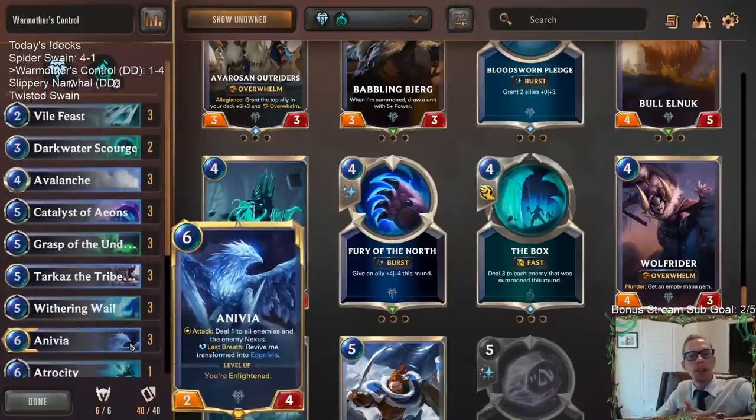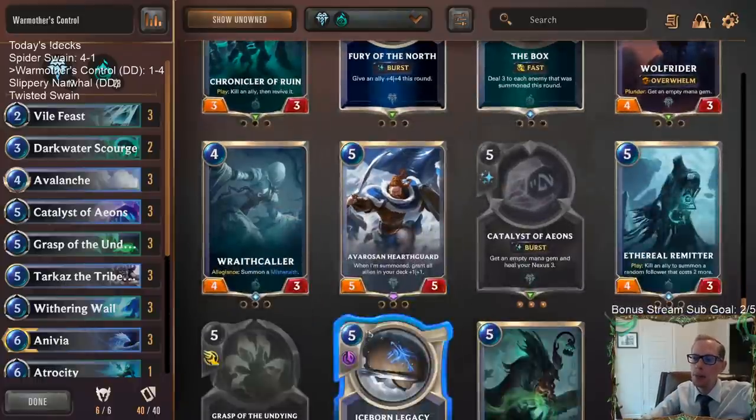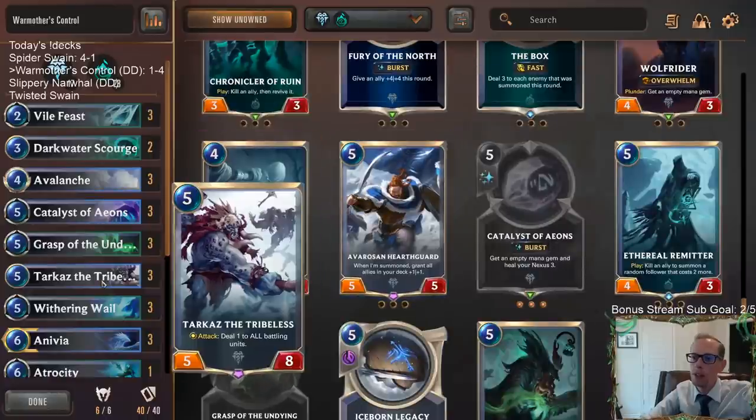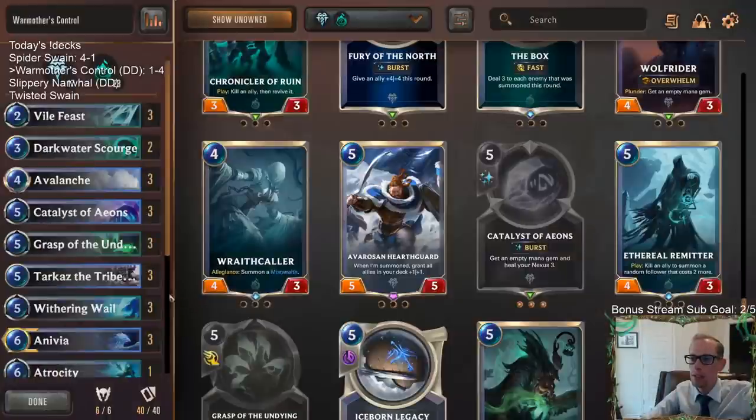We're going to move on to some Slippery Narwhal — that's going to be a pretty fun one. Those of you watching on YouTube, feel free to hit that like button and leave those comments. I think I did kind of like Tarkaz — I could see playing that instead of Hearthguard, just normally with this deck, just being a five-eight. You don't need to worry about the attack trigger because you just don't have to attack with your Tarkaz. It's really nice having a five-eight to block.